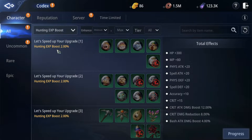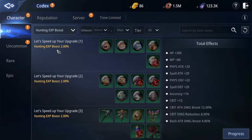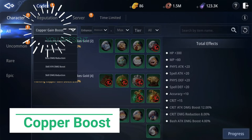The second focus in codex is hunting EXP boost — simple explanation, it increases your hunting EXP. The third focus is hunting copper gain boost; like EXP, it increases more of your copper gain in battle.